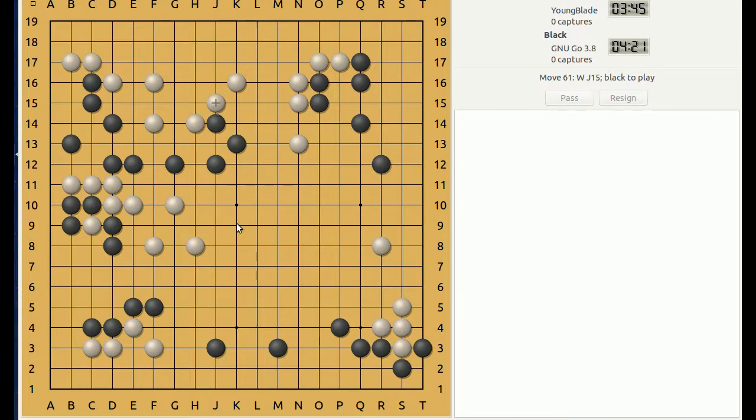He then tries to make some shape for himself, and I just want to keep myself strong with no weakness, plus I'm getting a lot of territory out of this. I play the atari there, of course, because it's free, and then I fix. So I have no weaknesses there, the top side is now basically mine. I make sure that I fix my shape, stay strong, and then here, I don't really agree with what Black did, because there's a gaping weakness at F12.